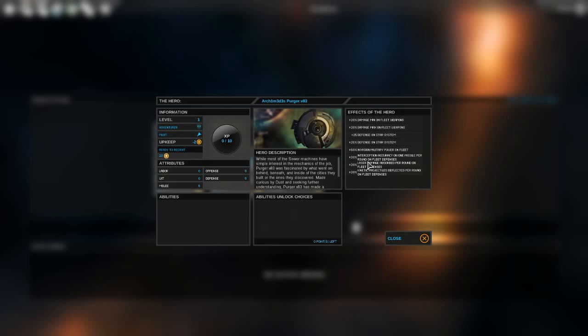When I was playing through earlier, reading through these, it seemed very confusing at first because they're all 20% and kind of seem similar, but it's the wording that's cool. So this one is plus 20% to interception accuracy on missiles per round on fleet defenses, laser damage absorbed per round, and kinetic projectiles deflected per round. There are three types of attack: missiles, lasers, and kinetics. These three percentage increases each correspond to one attack type but use different wording — you intercept missiles, absorb laser damage, and deflect kinetic projectiles to defend. That's pretty cool that they put that in there.